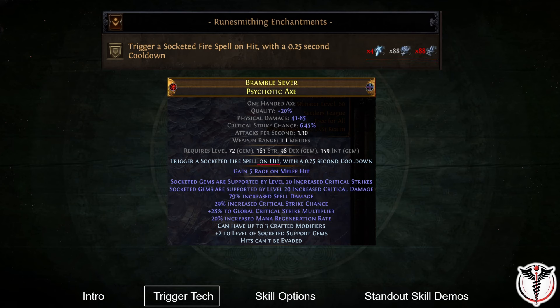Note that this trigger on hit is local to the weapon, and therefore the only hits that will trigger socketed spells are from attack damage. You cannot, for example, cast a spell and have it trigger another spell.